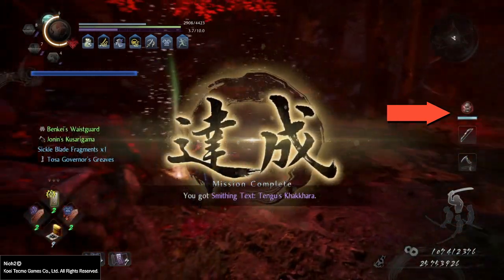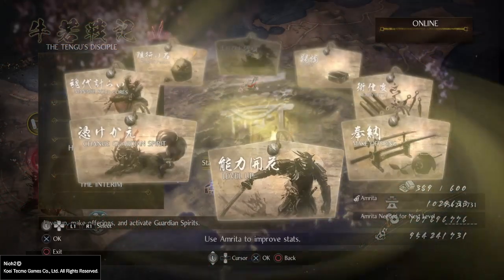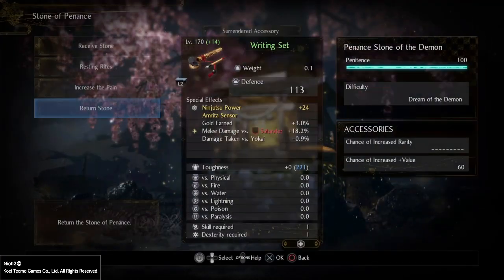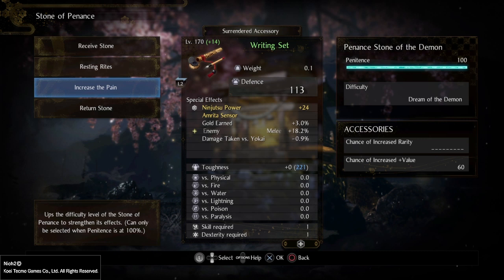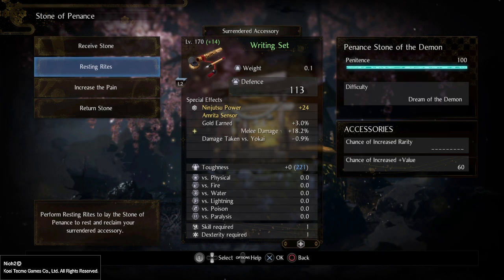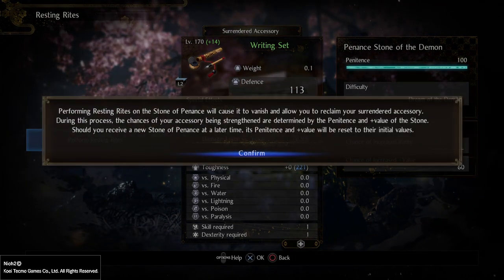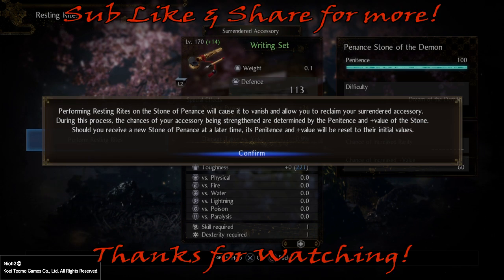Once you have the gauge filled, you will go to the shrine and get two additional choices. You can perform Resting Rights, or you can increase the pain — going another round after you have maxed your initial gauge on a higher difficulty setting like Way of the Wise. By performing Resting Rights, you gain back your accessory — my 170 plus 14 writing set will be returned to me as a 170 plus 15. Of course, you have the choice to go back at it with a fresh gauge. That's how you upgrade the plus value of your accessories.